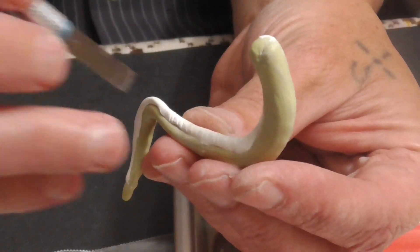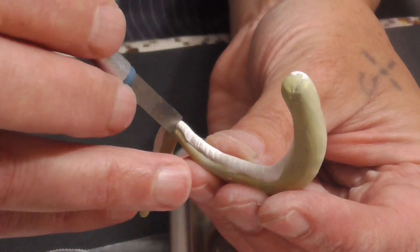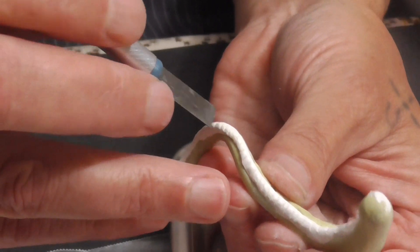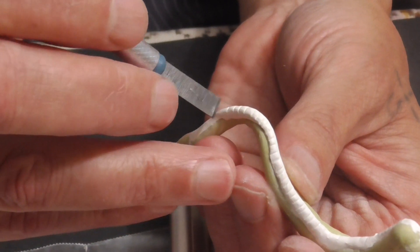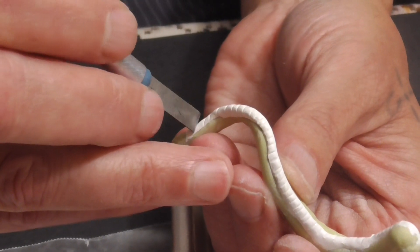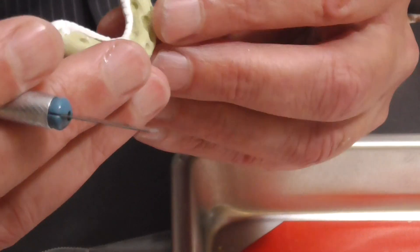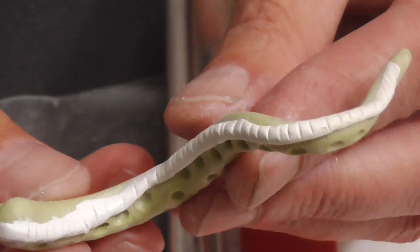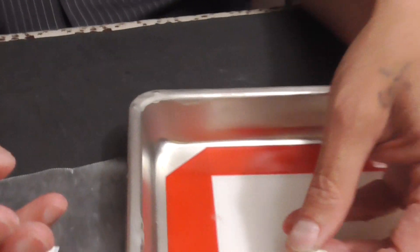You start with the pointy end and work your way down, all the way to the end. This will also help push it further onto the tentacle. I really like the way the little detail is going to show up. I was looking at all my other tentacles in my collection to see the different kinds of details they have. When it dries and then I paint it, it's going to make it look a little bit more professional. All this Milliput work is new to both of us.